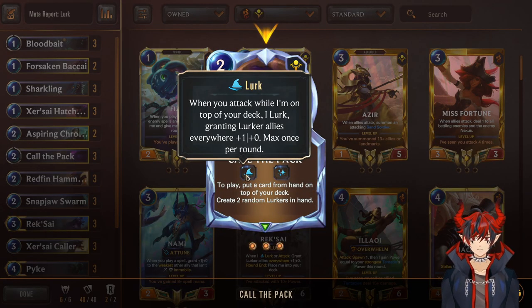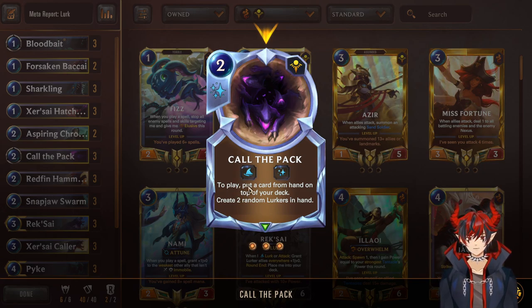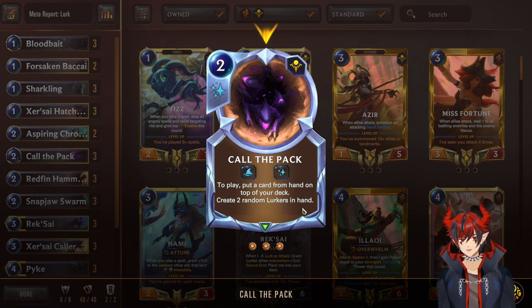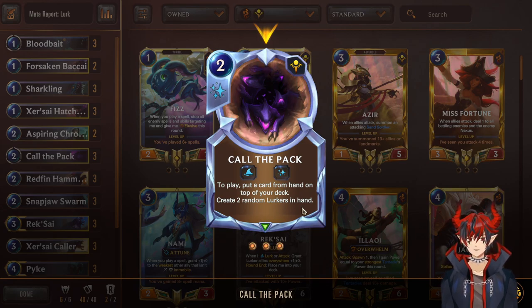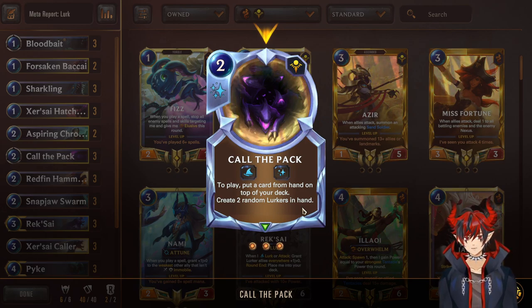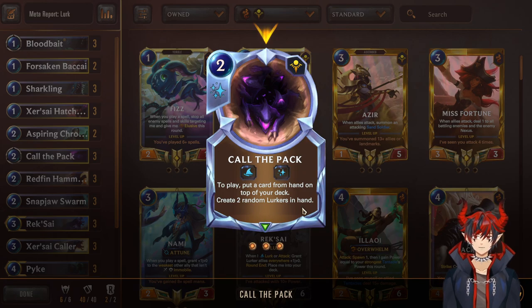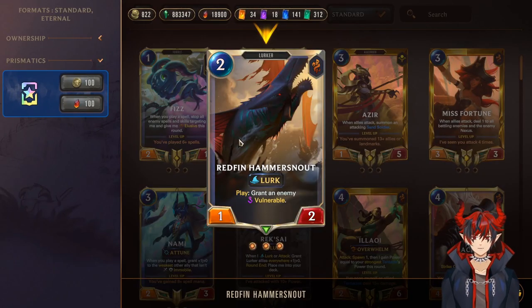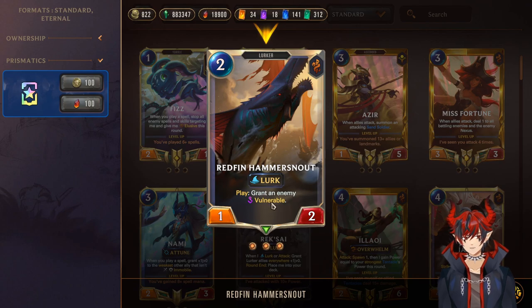We have Call of the Pack next — a 2-mana burst speed Lurk spell. On play, put a card from hand on top of deck and create two random Lurkers. If you're afraid of whiffing Lurk, or if you want a specific card on top of your deck — like one of your champions — you put them on top, then you get to attack and also generate some resources. It's really nice at refilling the hand. We also have Redfin Hammer Snout — a 2-mana 1/2 Lurk, on play grant an enemy Vulnerable. Any enemy of your choice, then you can swing into it with your high attack, low cost Lurkers. That's obviously really good because you get to trade up quite often, oftentimes killing champions even with your 1 and 2 drops.